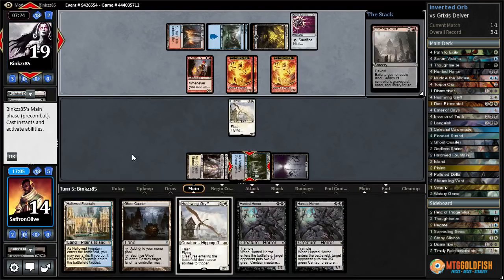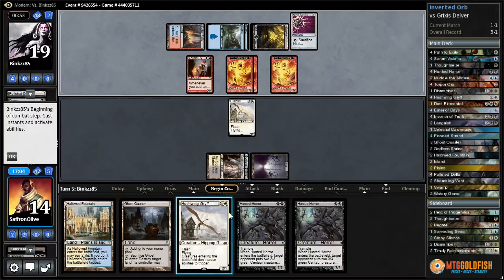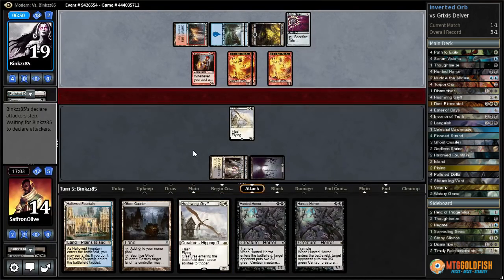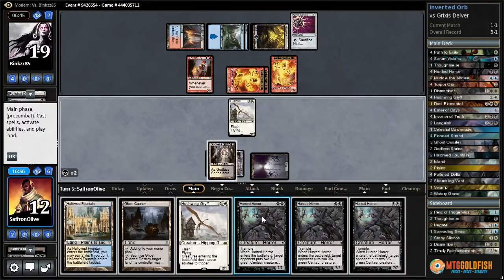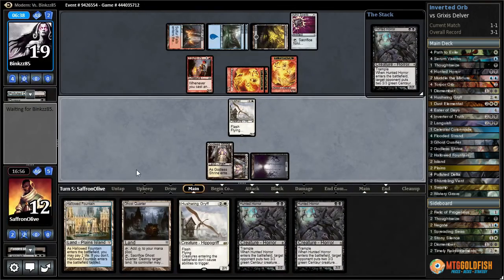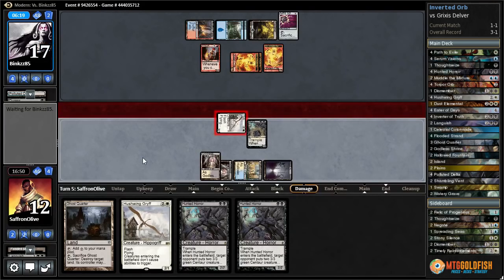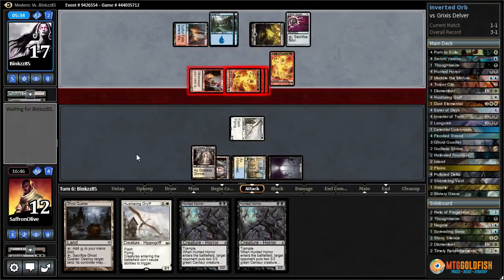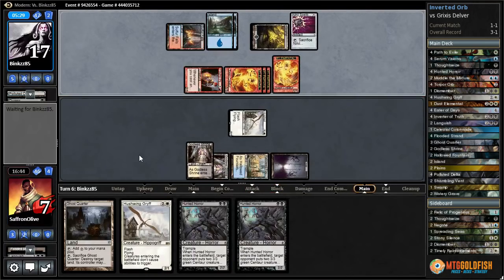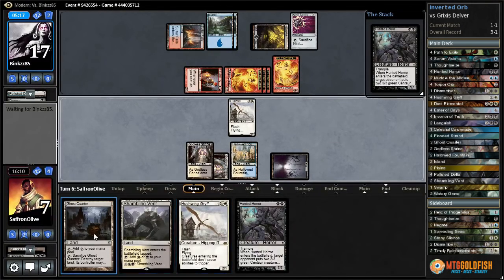They get rid of our Watery Grave — unfortunately we only have one Swamp so it's going to be hard to play double Hunted Horror. We're going to go with a single Hunted Horror to make a 7/7. They play Hollow Fountain tapped — attack with Hushwing and pass. We might still be getting there. There's Terminate — takes down our Hunted Horror. Take five. If they have another Remand we're possibly dead. Let's play Hunted Horror — then we'll just play Shambling Vent and pass the turn. The lifelink on Shambling Vent could end up being relevant.